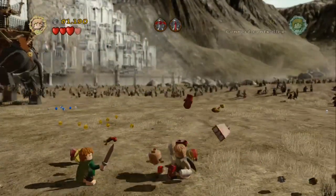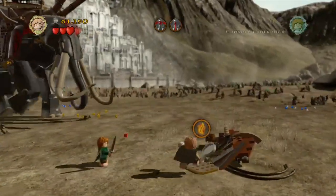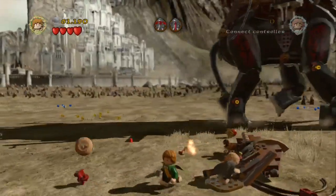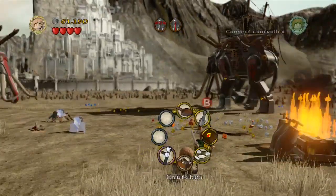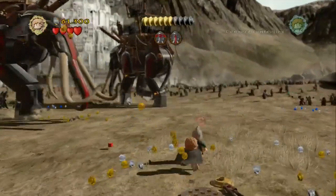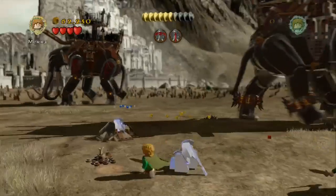Pick that up and head down to the bottom of the screen. We're going to set this fire up here, which actually frees up the guy that we need to give the crutches to. Head down to the bottom, pick up the other part of the crutches, and then just head over and give them to the soldier. He'll give you the seventh minikit piece that we need.